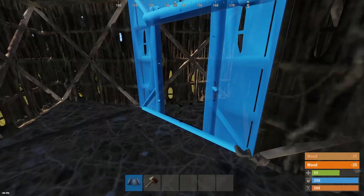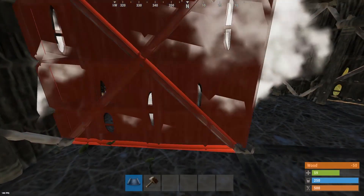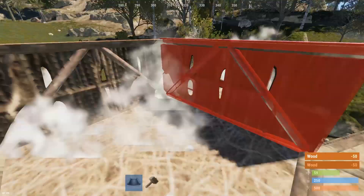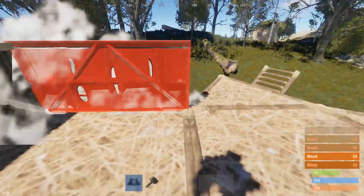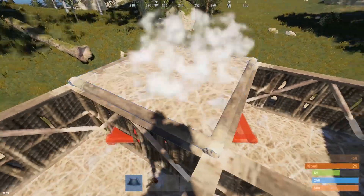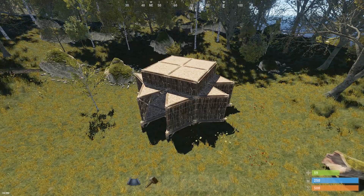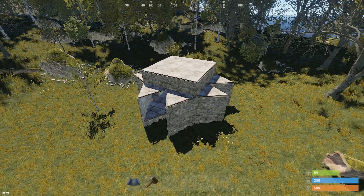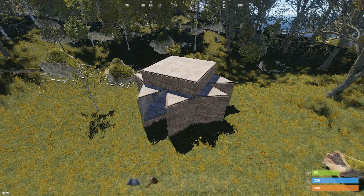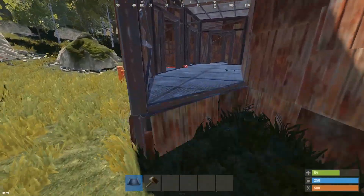On the inside, add single door frames all the way around where the triangle honeycombing is — we're going to be adding vending machines in there later on. Also add in this single four wall right here. Once you've done that, go to the roof and, since it's a 2x2, add half walls all the way around and then ceilings on top — this will add a layer of honeycomb on the roof. With everything placed, you can upgrade to stone. I would recommend upgrading to sheet metal, and if you want, some of the inner core to high quality metal, but that is not needed.